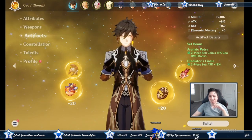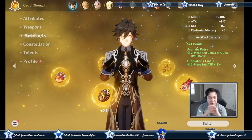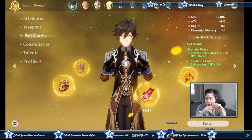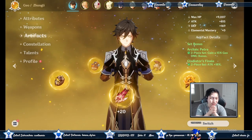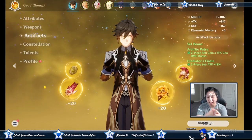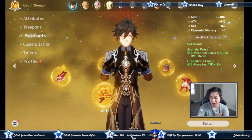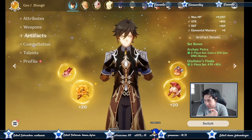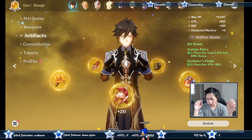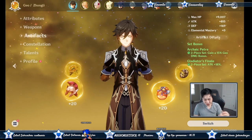Now for artifacts — the power lies in your artifacts and how much investment you put in. People run Noblesse to capitalize on elemental burst damage, but we're aiming for pillar damage, so we go for the Gladiator set — not the Gambler set, since that's only four-star and you don't get the extra substats at plus 20. We want a more balanced route. Gladiator increases both your elemental burst and pillar damage, and attack gives more damage compared to HP for the pillar.